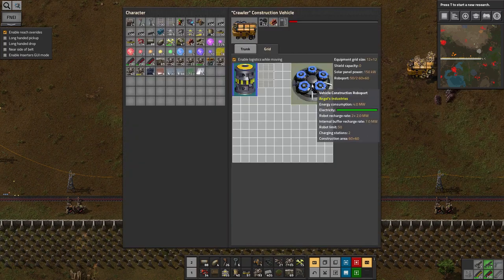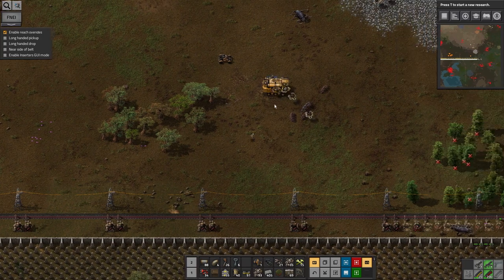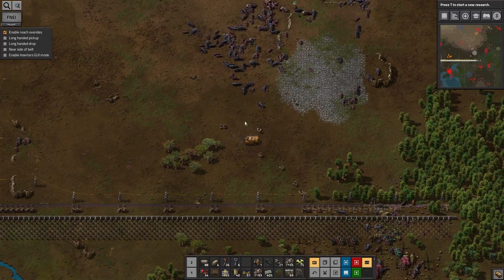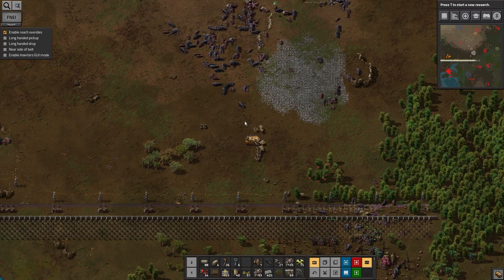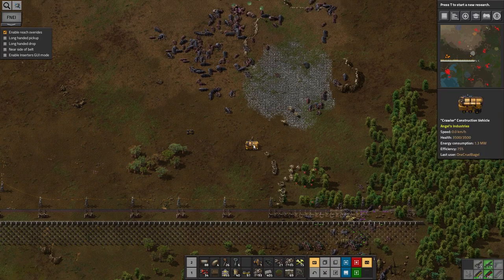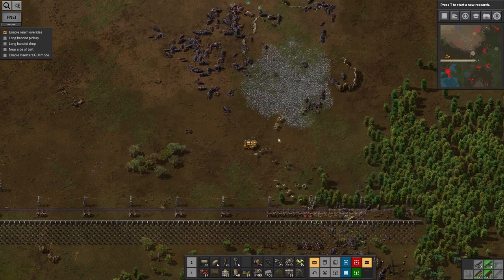Once it's charged it's going to be reduced to just the rate the bots need for recharging. It's still quite a big job. At some point I'll get better generators for my construction vehicle. You know what - I should be using all this wood I'm picking up to power it. That would be a good use of it. So let's go over here and start filling that up with wood.